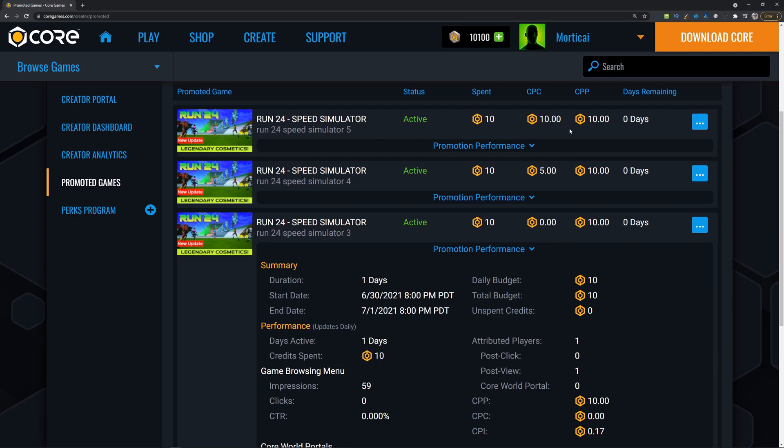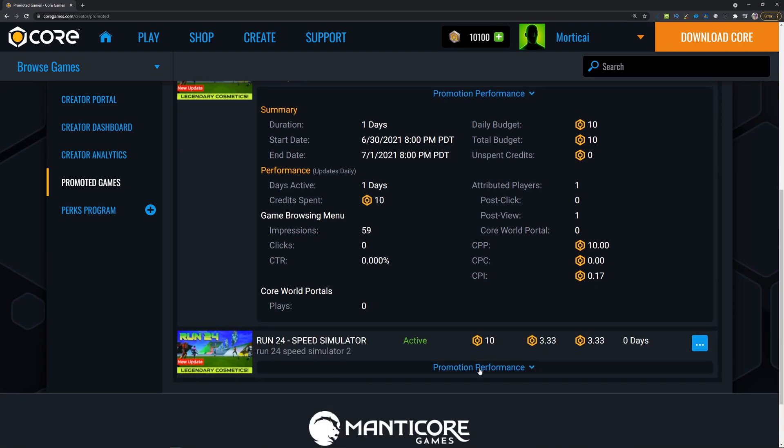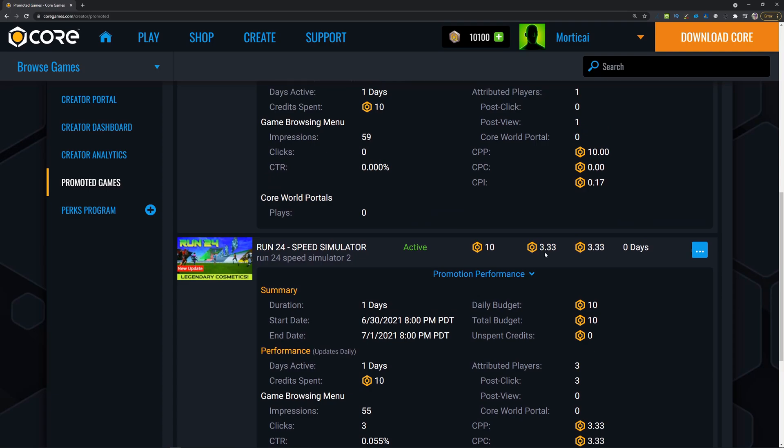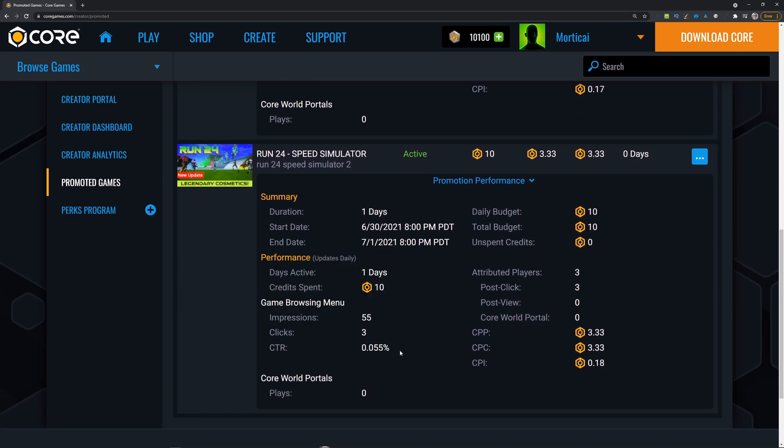When you first start your campaign it will say you spent everything right out the gate — don't worry about that. You essentially deposit your Core Credits when the campaign starts, and the campaign continues to run throughout the day with stats going up. Another example: one campaign shows a cost per click of 3.33, and every single click turned into a play, so the cost per play is also 3.33. This is the most helpful part — seeing how many players actually saw your thumbnail through impressions: 55 people saw the ad, 3 clicked, giving a 0.055% click-through rate.